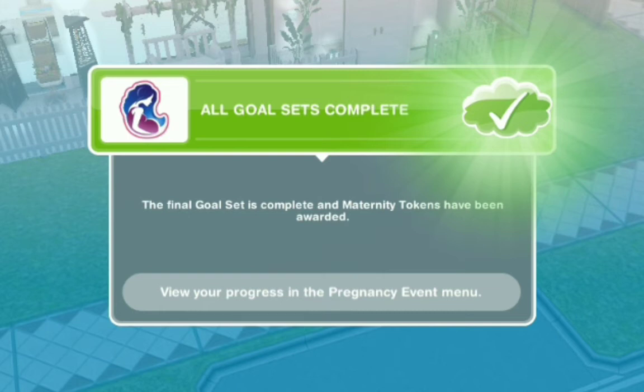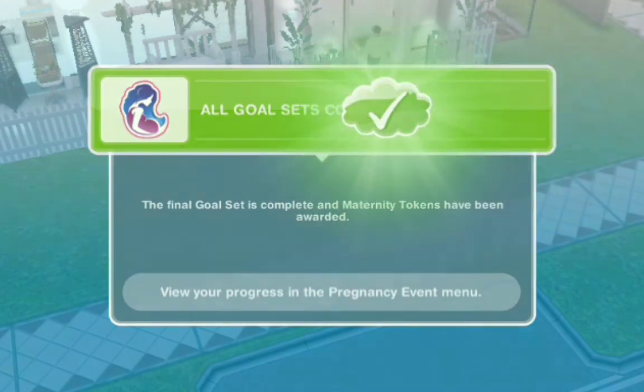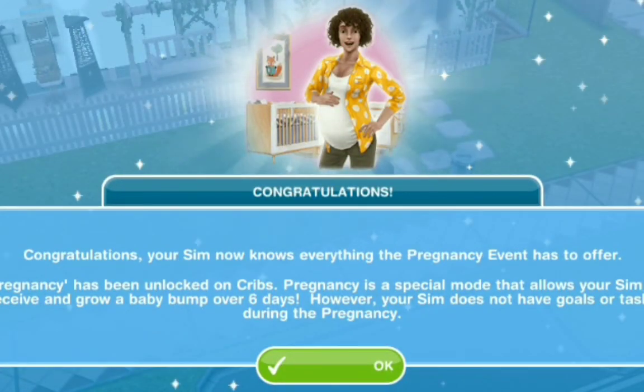We did go through with the pregnancy quest. By the time this video is released, you would probably have two events completed so far — I'll link that in the info cards. I am releasing the pregnancy event every other day so you guys can check that out. The final goal set is complete and maternity tokens have been awarded. All goals are completed — congratulations, your sim now knows everything the pregnancy event has to offer. Pregnancy has been unlocked. We have completed the Bumpy Ride Discovery Quest and now our sims can have babies.